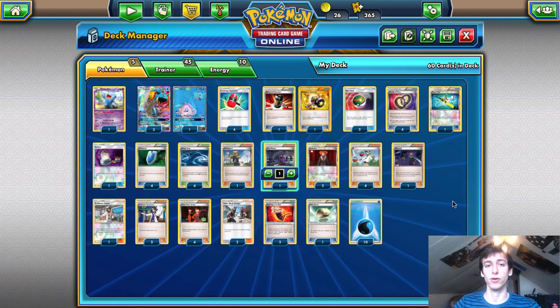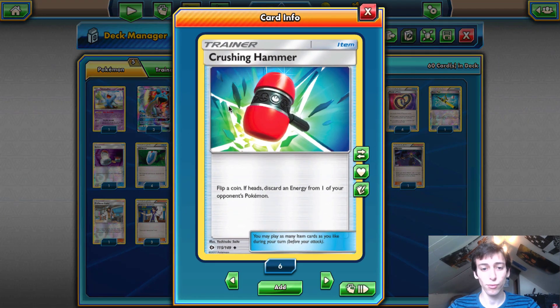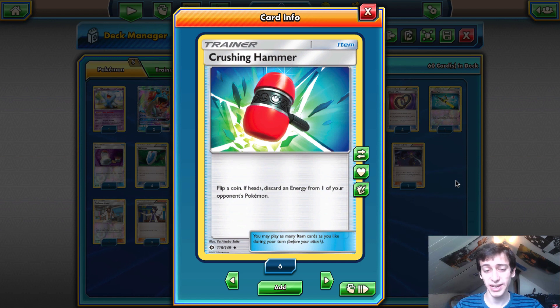Now we'll go over the items. First, four Crushing Hammer — this is a disruption deck and you want Crushing Hammer to get rid of energy. You play four Puzzle of Time to get these back. Crushing Hammer plus Skull Grunt plus Flare Grunt — any of those combinations is really, really strong. Four Crushing Hammer is an absolute must.